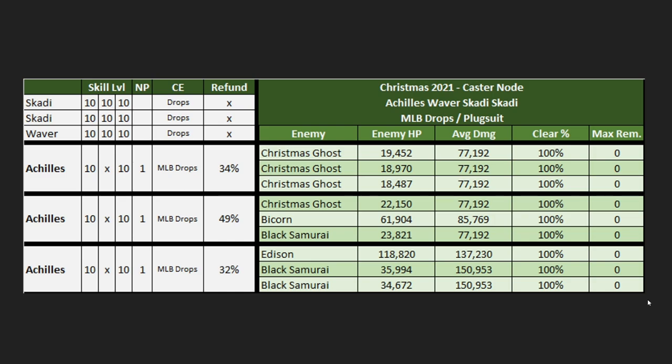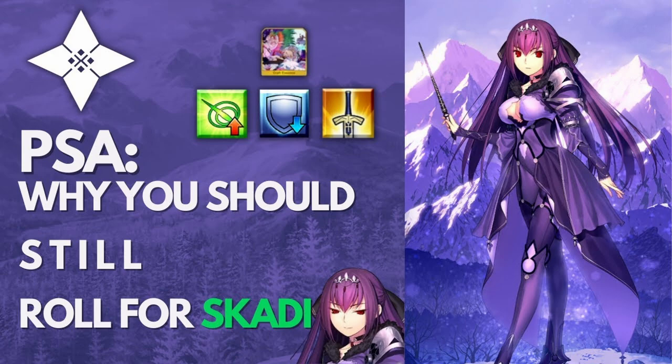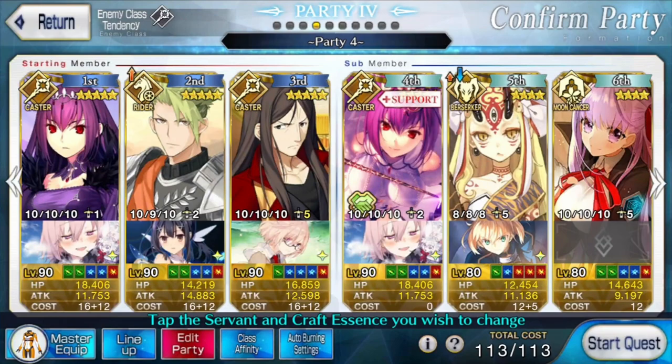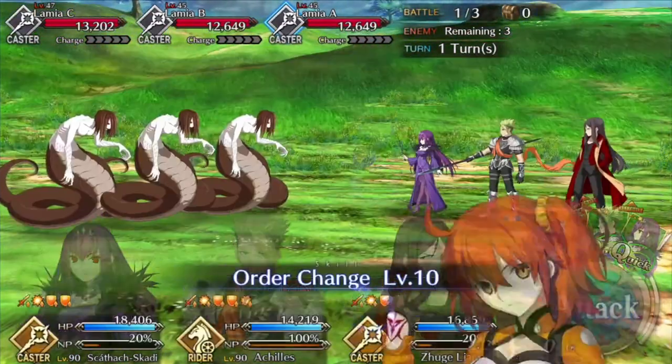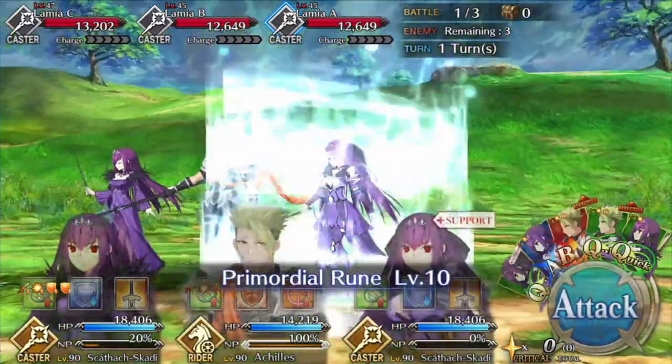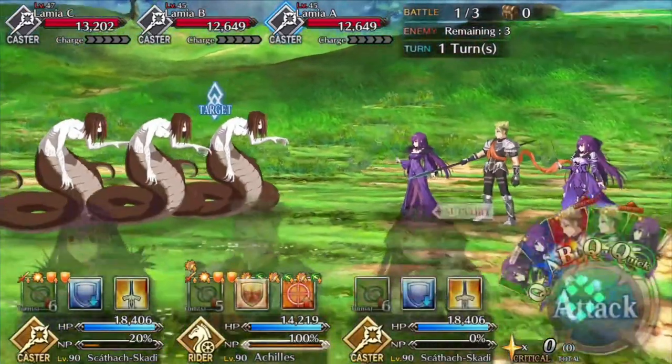Achilles is popping a lot of buffs on turn one, which makes this comp pretty easy as long as you have Skadi. Remember, Skadi is going to have a banner just before this lotto in the download campaign around Thanksgiving — if you're trying to do a quick comp, make sure you pull Skadi. For party composition: front line of Skadi, Achilles, and Waver, with another Skadi on the back line. On turn one, use all of Waver's skills on Achilles, then plug suit Waver out and bring in the other Skadi. Use both Skadis' first skills on Achilles, then use Achilles' skill one to get him to 100 charge, and NP to handle the first wave.